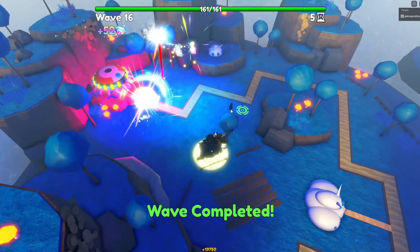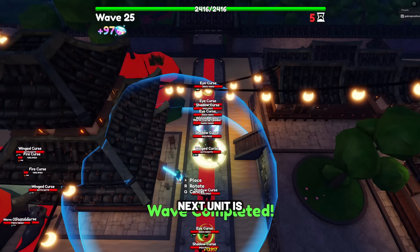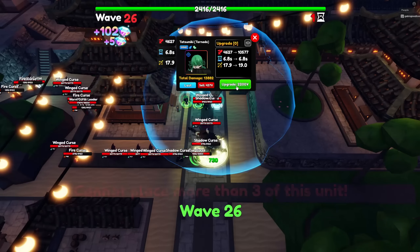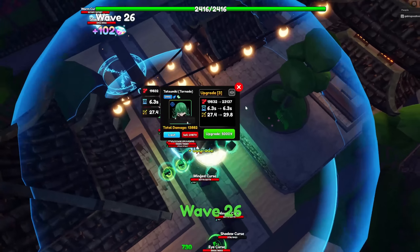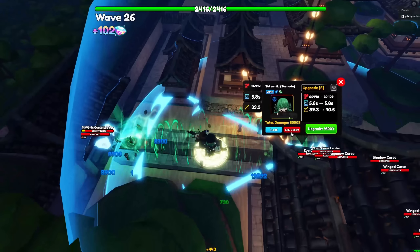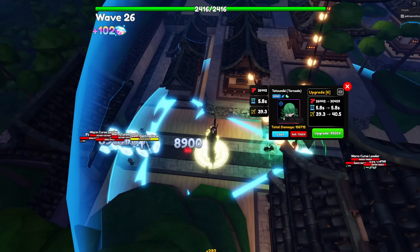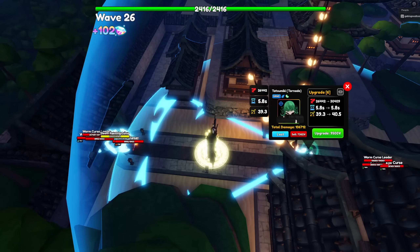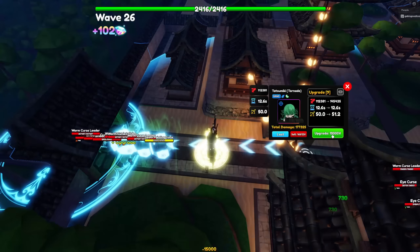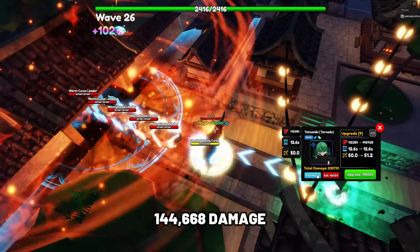The next unit is Tatsumaki Tornado. Tatsumaki is still one of the best support units in update 13.5 as she can knock back enemies at later upgrades and hit both air and ground enemies. To evolve Tatsumaki to Tatsumaki Tornado faster, grab the quest from Navi at the lobby to get more alien power cores by finishing the quest. Tatsumaki's stats at max upgrade and max level are 144,668 damage with her SPA at 12.4 seconds, making her damage per second at 11,666.77.